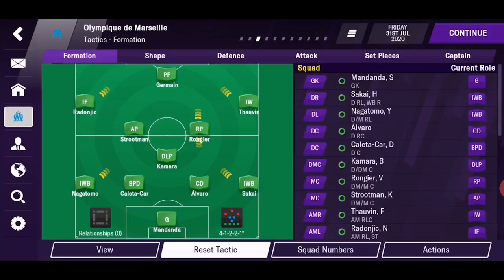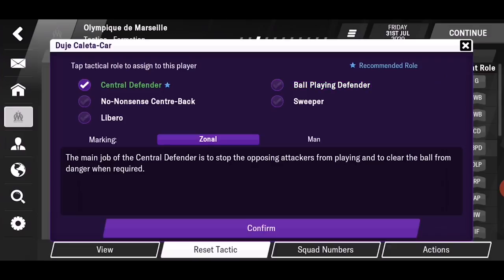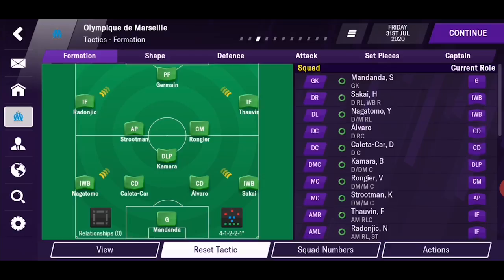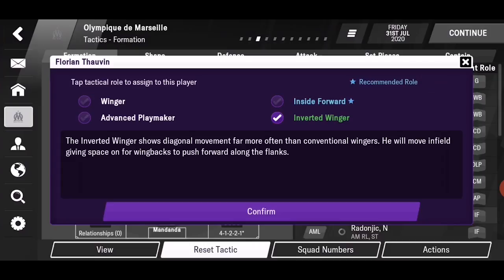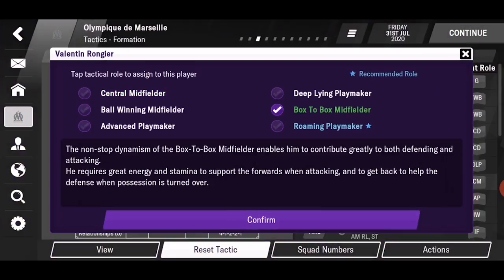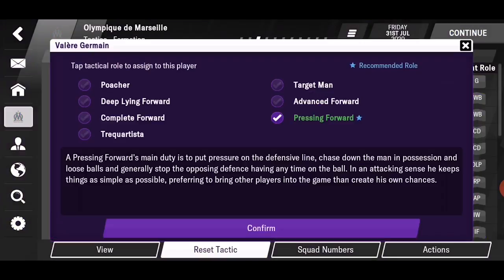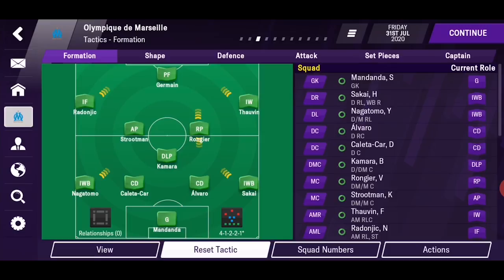A tactical role is how a player should behave in a given position. He can play as a central defender as a position, but the tactical role can be central defender, ball-playing defender, no-nonsense center-back, sweeper, and libero — each one being very different. Some of the new additions to the tactical roles are inverted winger, roaming playmaker, and pressing forward, who replaced the last-tier defensive forward. Also this year we have the addition of marking options for positions in your half of the pitch — like defenders, defensive midfielders, or some tactical roles in the middle line.